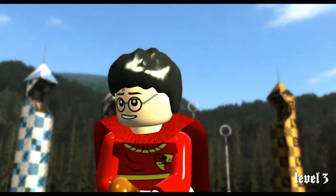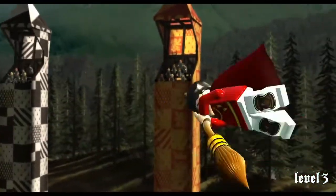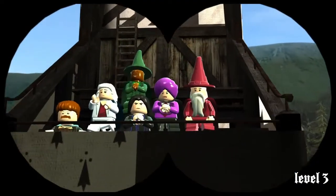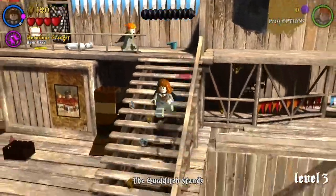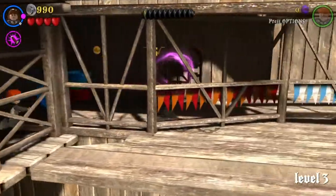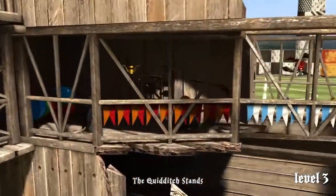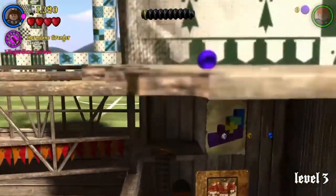I finally managed to add one of the clips into the beginning. In this one, all you get to use is Ron and Hermione. But if you have free play, you get to use any character you want. As you see, I'm ignoring a lot of things here — other Wingardium Leviosa places — I'm just going straight through them. Hermione is horrible under a broom, by the way. It's like a rodeo ball thing.